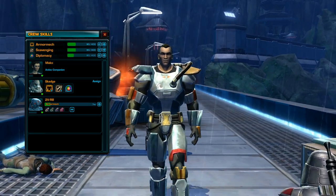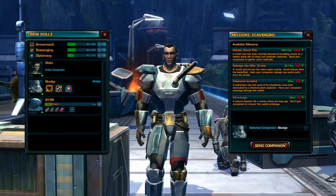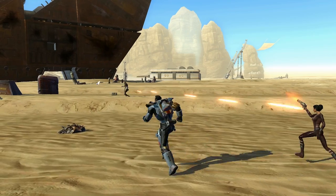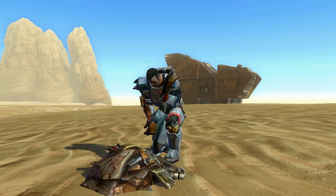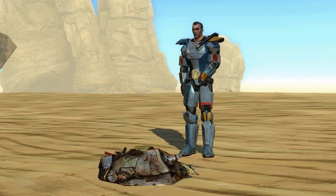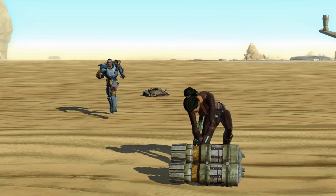If you've trained your crew in scavenging, you can actually assign your companions to go out on their own to scavenge raw materials. This doesn't mean you can't do it yourself also. If you come across some salvageable material, you can pick it up yourself, or you can have the companion traveling with you pick up the material while you keep fighting.